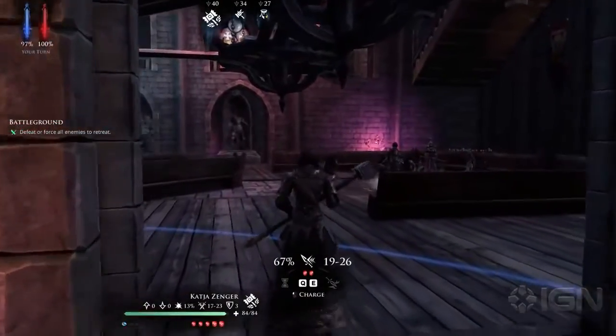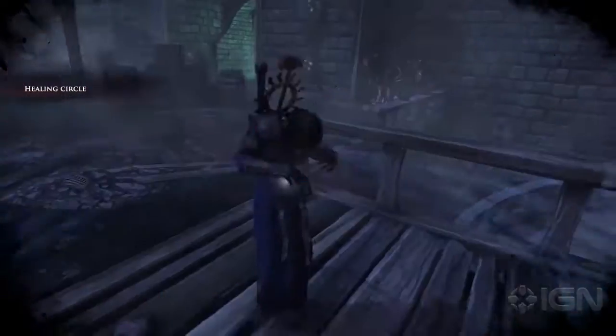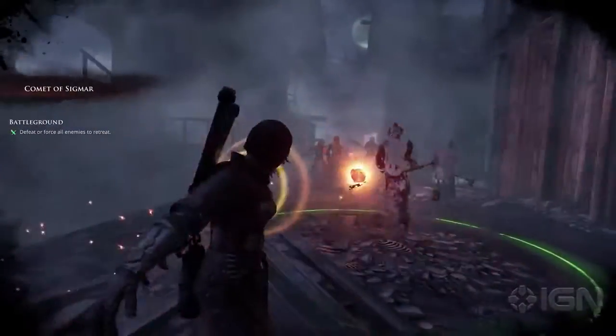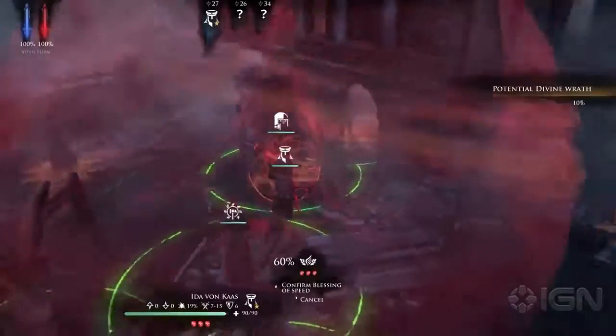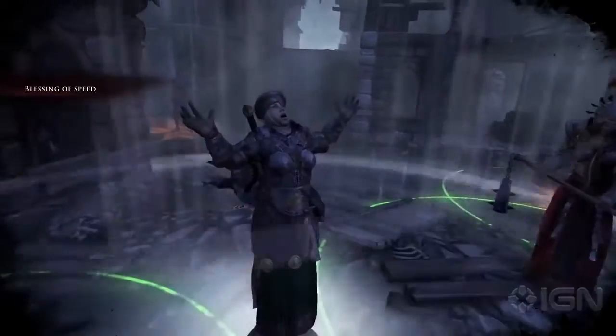Skills specific to the Sisters of Sigmar in the current early access build include Healing Circle, an AoE healing spell; Comet of Sigmar, a magical attack that bypasses armour; and finally Blessing of Speed, which increases movement of its target by 1 metre and increases climb, leap and jump down checks by 10%.